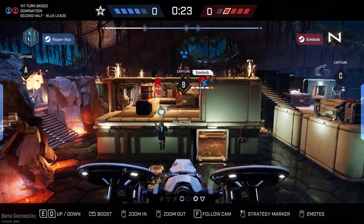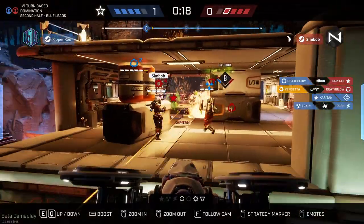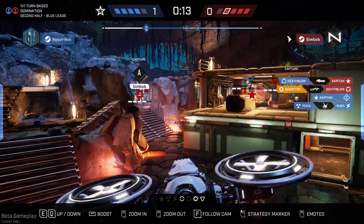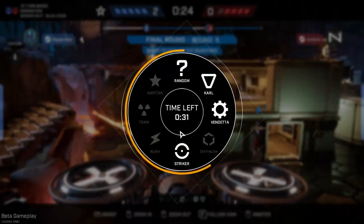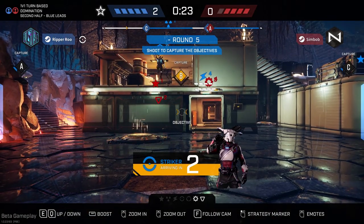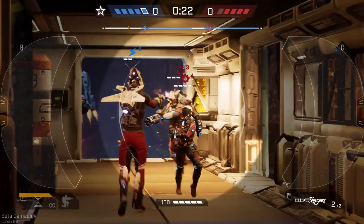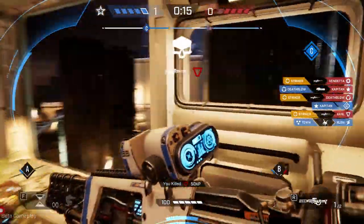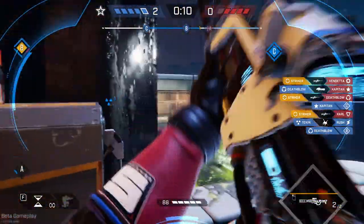My opponent decides to go Vendetta, which is a fair enough choice. Unfortunately, if you see the replay, she ends up killing her own Death Blow — I mean he was dead anyway. I go Striker in order to secure those kills. I end up shooting Death Blow and Carl anyway, because if one of my operatives doesn't get the kill, I want to ensure that another one does. So even if they kill my Striker, Rush is still there to take care of them.